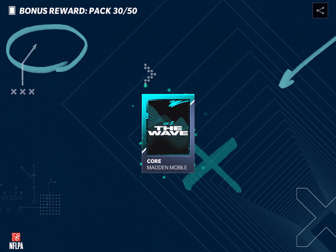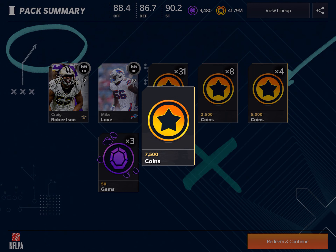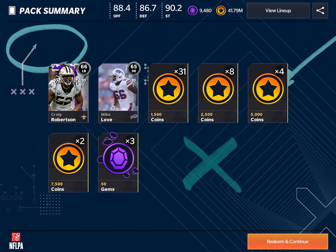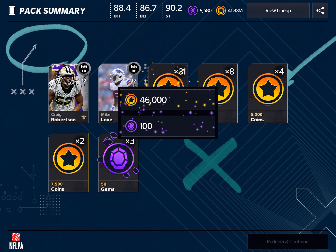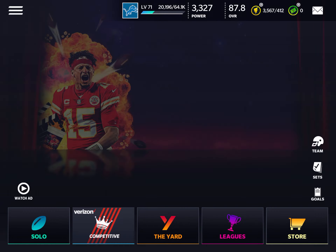Here we go — boom! What do we get? 7,000 coins. 150 gems — I guess that's fine. Let's see what we get here: 46,000 coins, 100 gems. Not really what I wanted, but whatever.